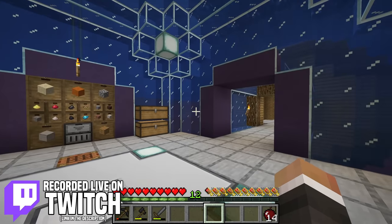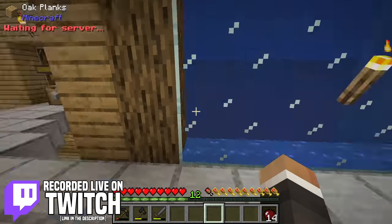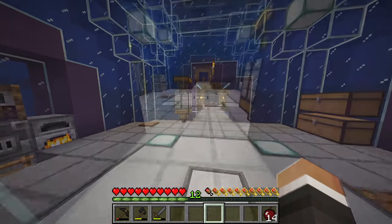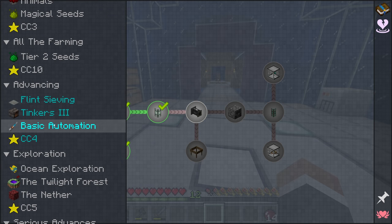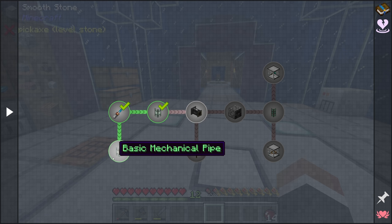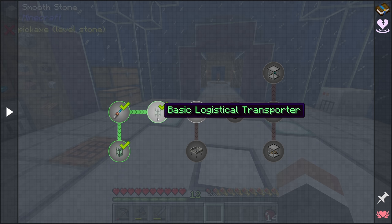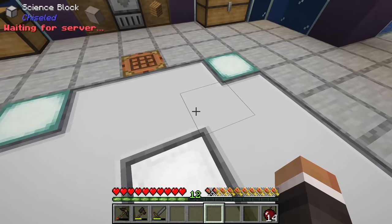In the last stream we were working on expanding out the base with two new wooden spheres and completing some quests in the basic automation quest line. Specifically, we got our first configurator as well as our first set of basic mechanical pipes and basic logistical transporters.